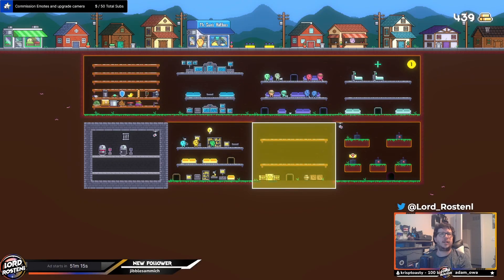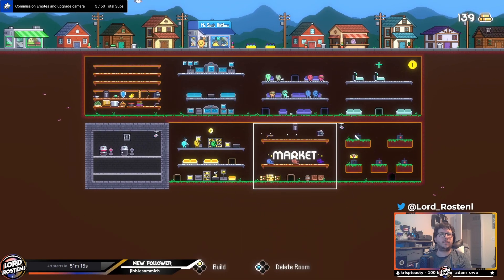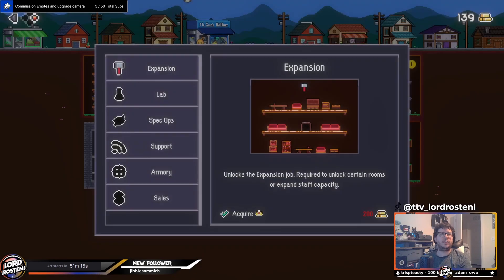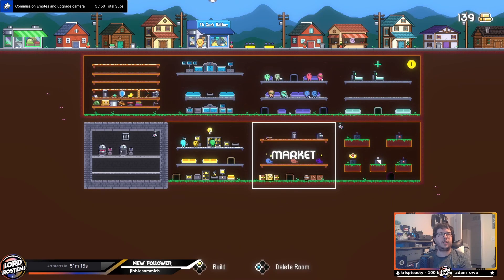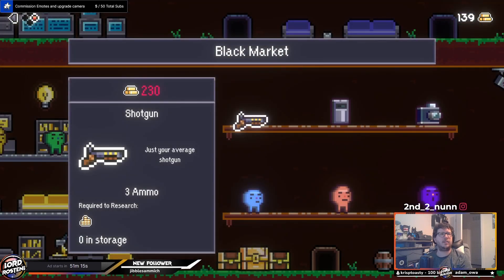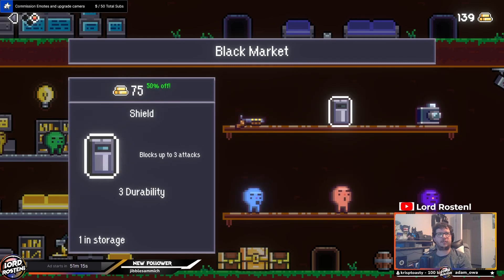The game really starts opening up the more you upgrade your base — from a research center to give you more passive bonuses, to a black market where you can buy just about anything you would need, or take requests to get some extra rewards, to their prison where you can brainwash captured enemies so they will work for you.